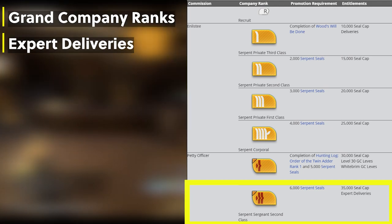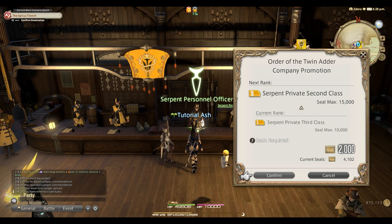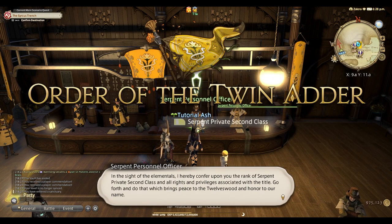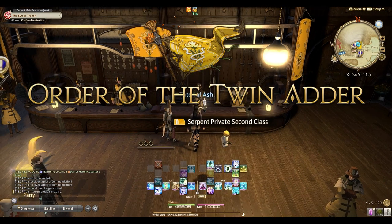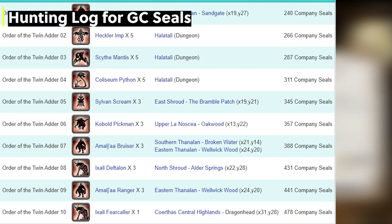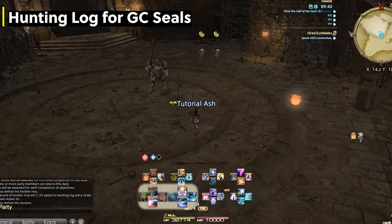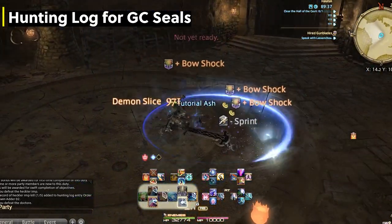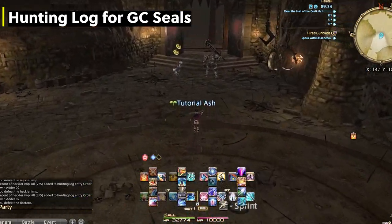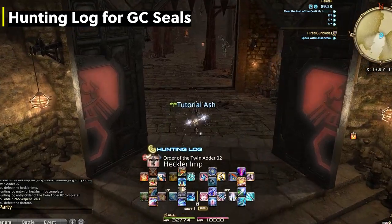First, you get the Recruit status after completing the level 20 main story quest. After this, you'll start needing seals in order to upgrade. The first promotion will need 2,000 seals. When you join the Grand Company, you'll unlock the hunting log. With your newly unlocked hunting log, you'll want to do this first — you'll kill a few enemies, and when you complete a group of three, you'll get seals as your reward.